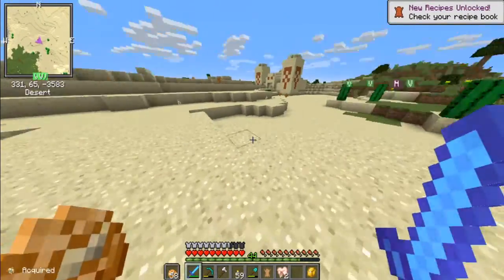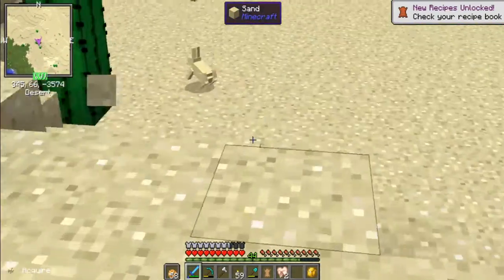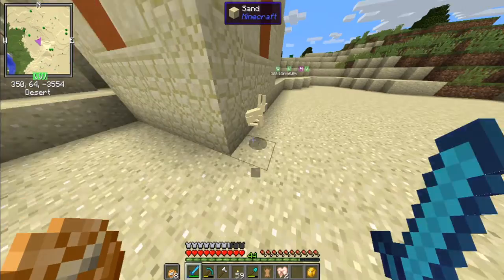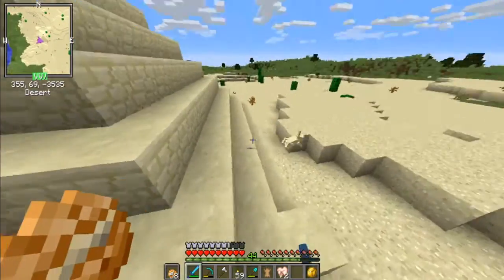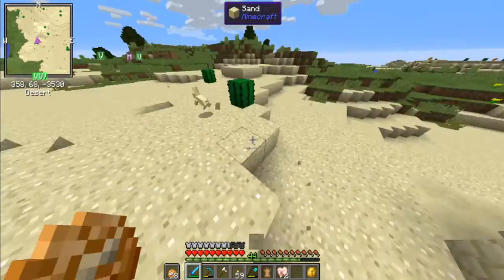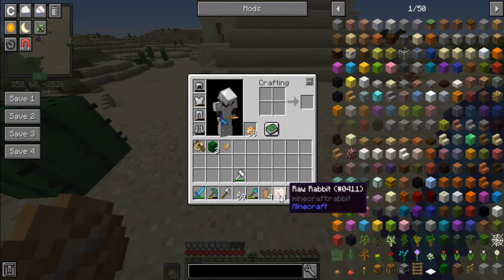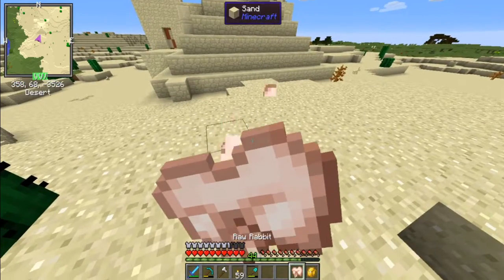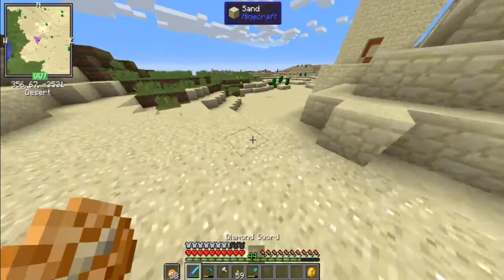That got me two pieces of rabbit meat and a rabbit morph item. I can't tell which ones are fully grown. Unlucky day for that one — there we go, and we got a rabbit's foot! Awesome. I'm going to eat one of these raw right now. The other three I'll have to use for cooking.